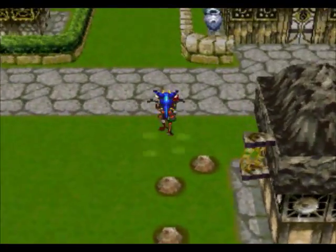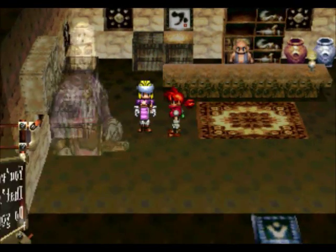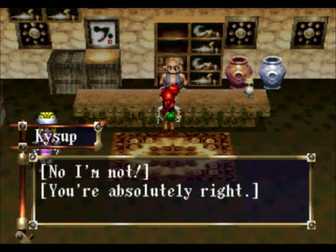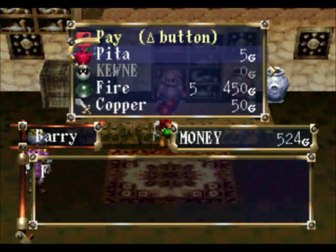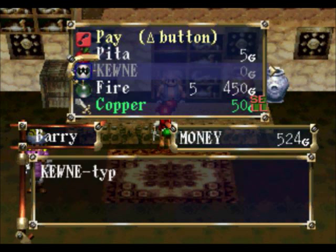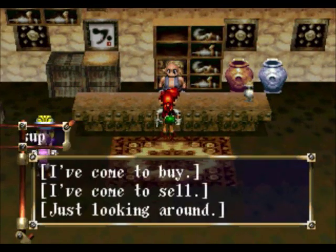Over here is the weapon shop, and down there is the item shop. Let me talk to this guy first — this is Gauche, he acts as your rival throughout the game. Nobody really likes me. Since we got back home we can see how many charges the fire orb has. I'll sell most of these things and keep the one iron sword.